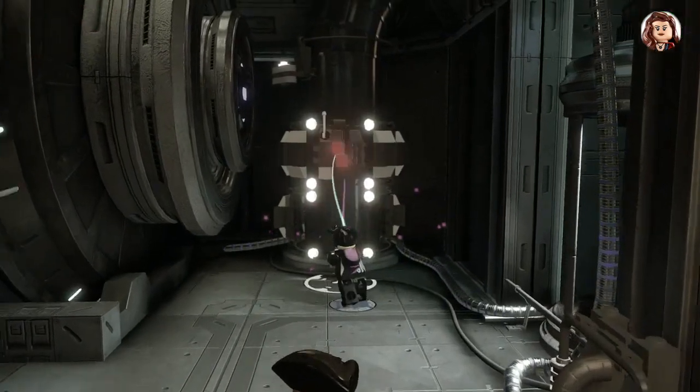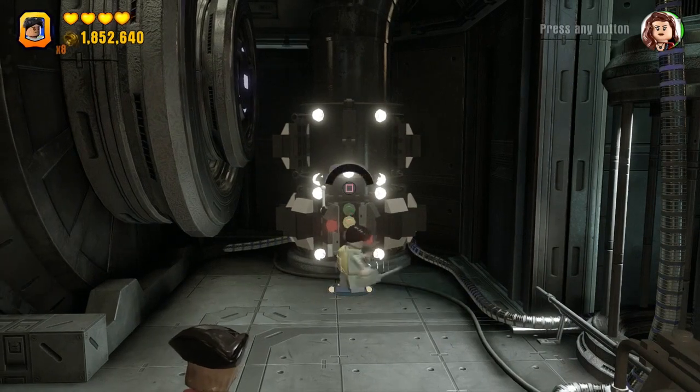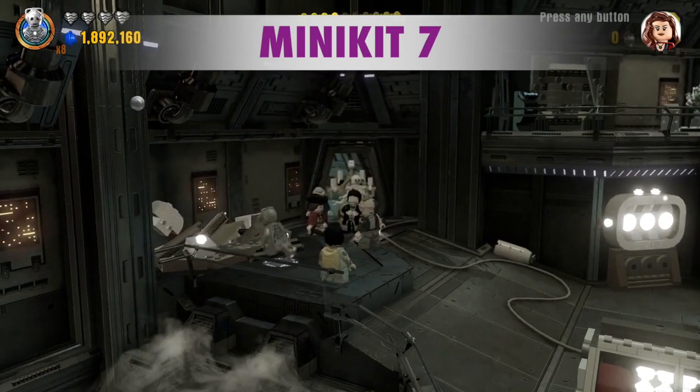We need Wild Style to scan this, then we'll need Data or I think Ethan Hunt will work at this terminal. Also for the next minikit, we need to blast these silver lights to create a master build.